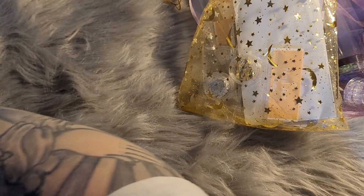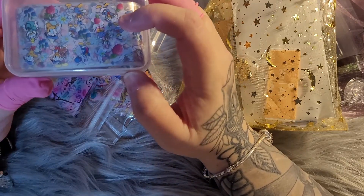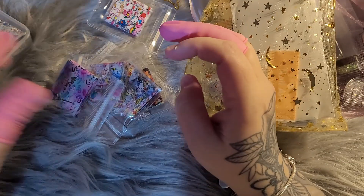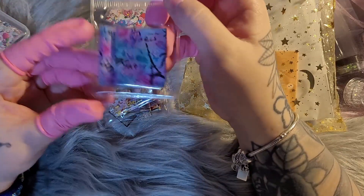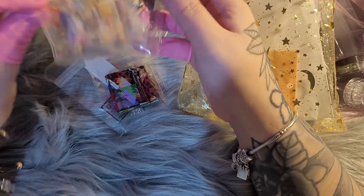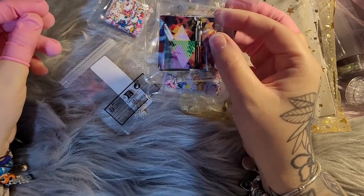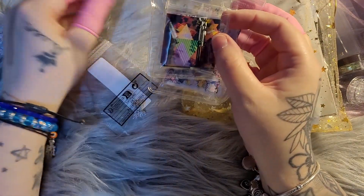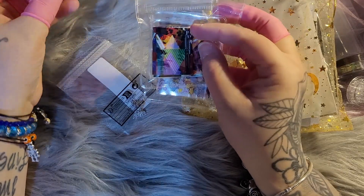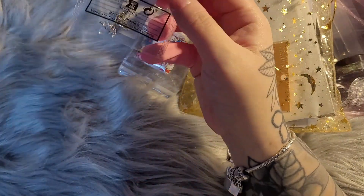Next we have some foils — a box of Disney foils, and then more foils: a Paris one, Disney princesses, Winnie the Pooh, an abstract foil, and a Hello Kitty one.